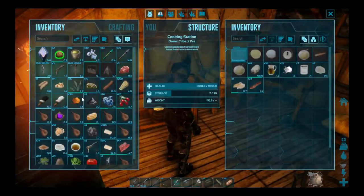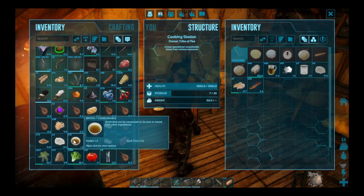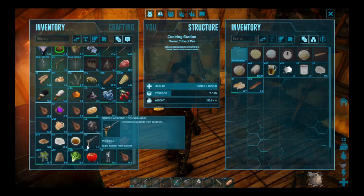So that should be it for the actual stations needed to make the recipes. We covered the fruit press, hand mill, cooking station, baker's oven, the fermenting barrels, and the modern grill. I don't think there are any other required stations. Next and probably the last thing I'll cover in this video will be going through the smokehouse and showing you some of the recipes I've already crafted.